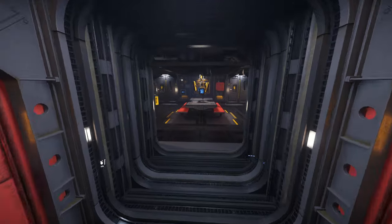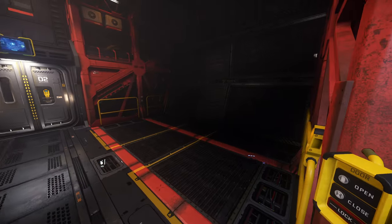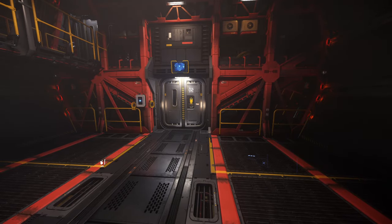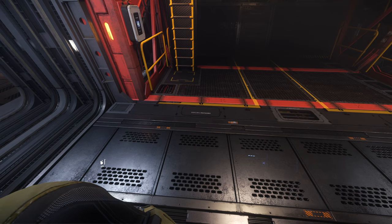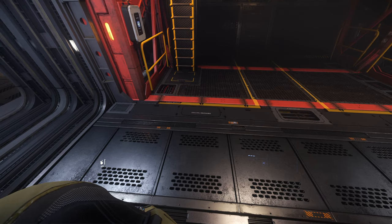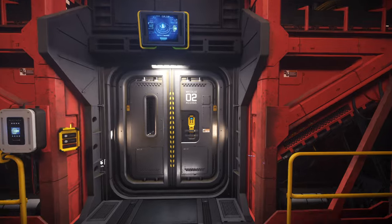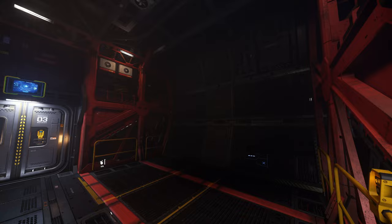Each of these rooms you see here — the main living quarters and the sections that follow — are cargo pods right now. But hopefully later on you'll be able to swap them out for different things. You could turn one of these modules into additional living quarters, an armory, or something else entirely.